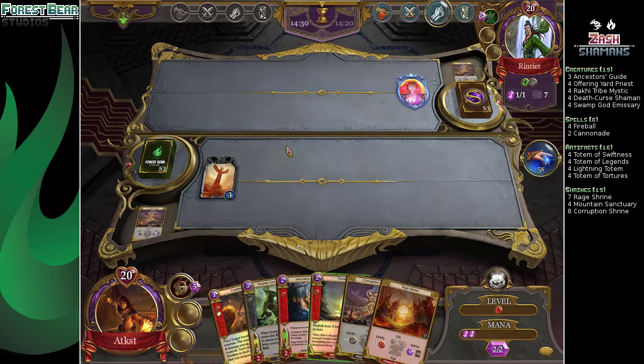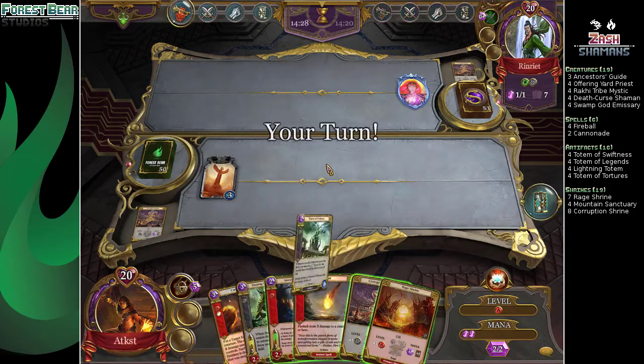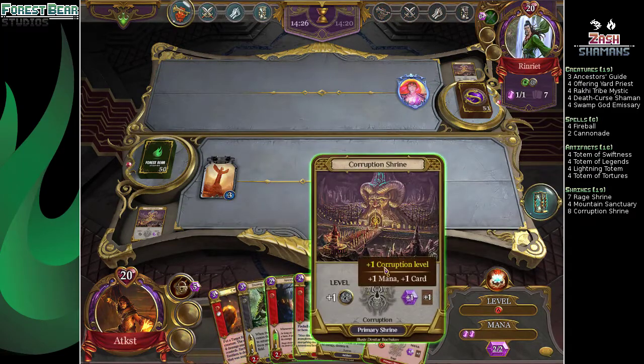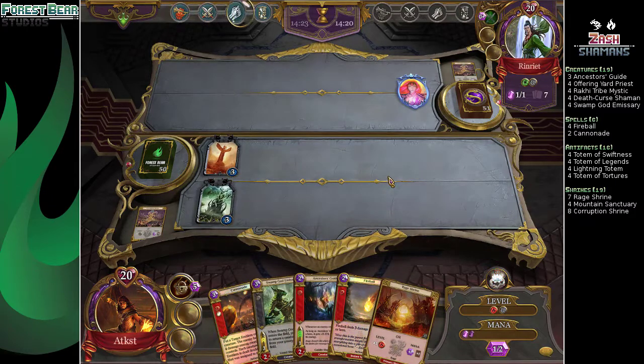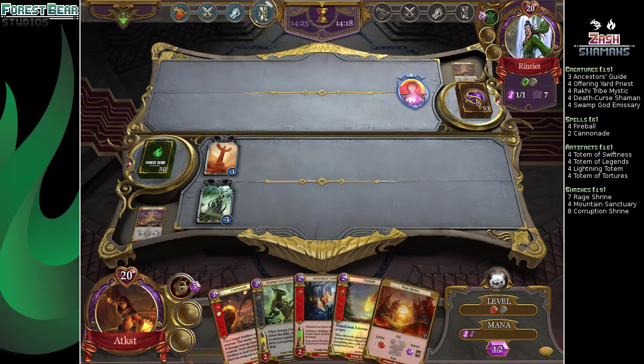Hate Bears? Maybe — it's probably not Hate Bears. It's gonna be Hate Bears. I think Hate Bears is more defined by Nieva, just swarming the board with her Hero ability. This is probably a more mid-rangey shell. Yeah, I just kind of realized that — makes more sense.